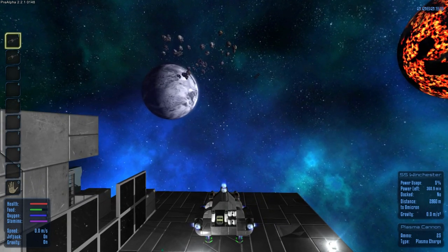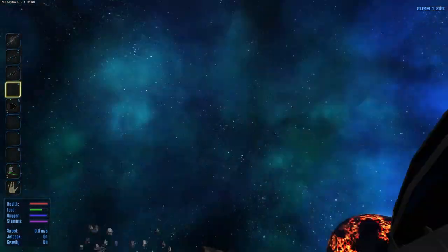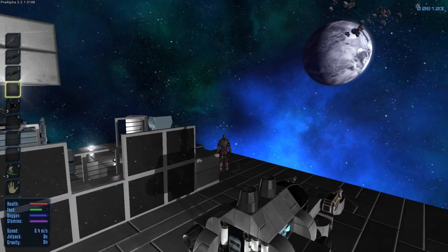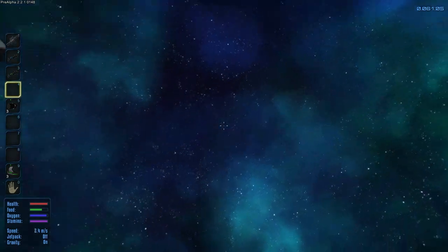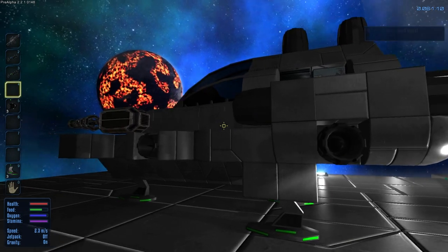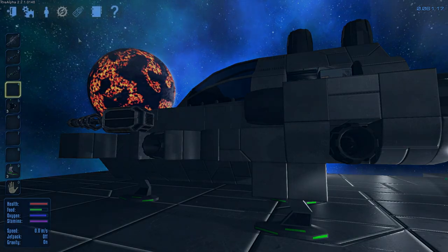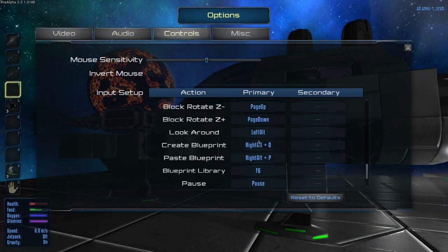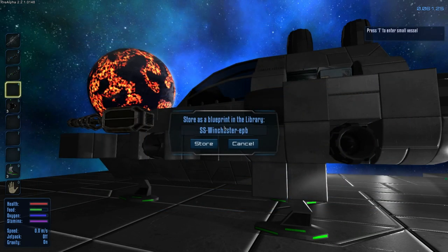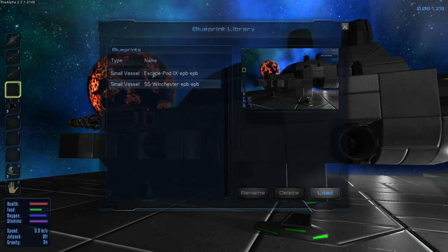Something I want to show you that's pretty cool. I've got a way to copy and paste this spaceship. I think it's alt shift O or something like that — actually, let me check the controls. Create blueprint: right alt and O. So I do that, store the SS Winchester, and now if I go to F6, the SS Winchester will be stored in there.